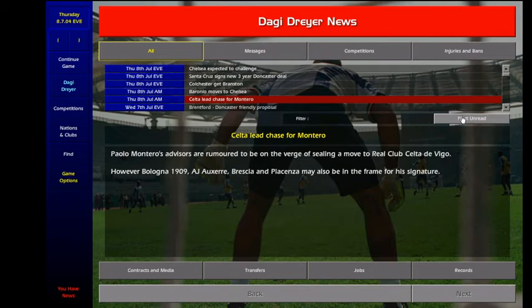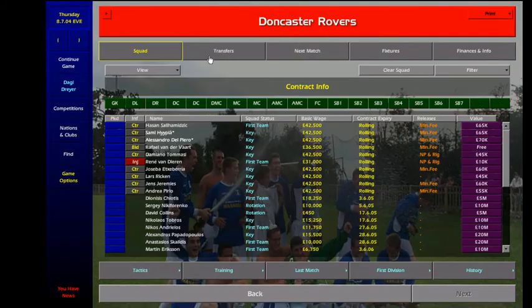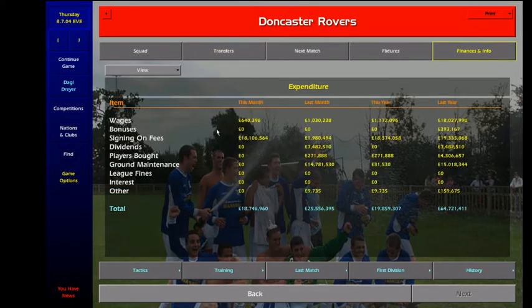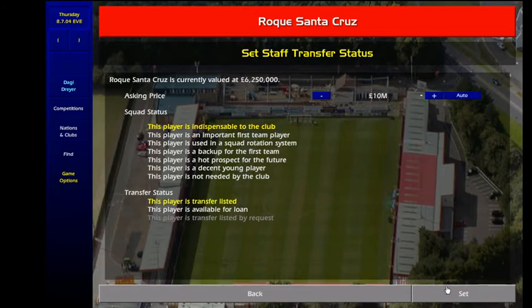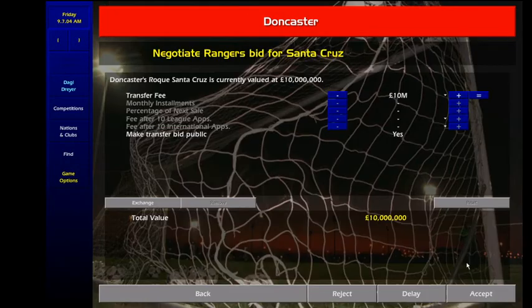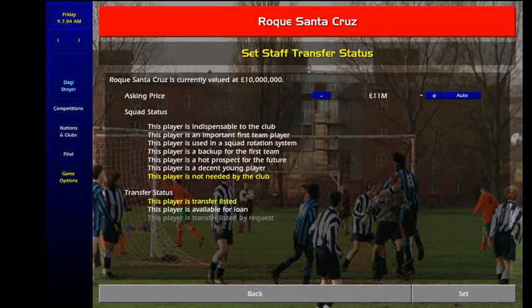Now I think the deals should be coming in. You can see Santa Cruz and all the players coming in for zero of course, but if we go to the expenditure you can see 18 million pounds. Now it's just easy — start transfer listing and get your money real. Transfer trick: accept deal, take him off the transfer list, put him on a little more expensive, transfer list again. Then we'll probably get a bid for 11 million. Accept it.